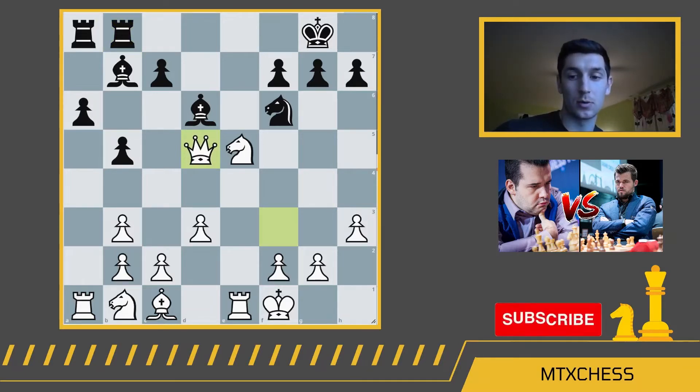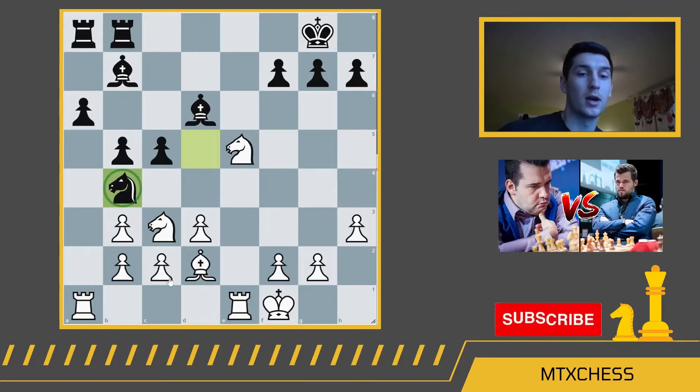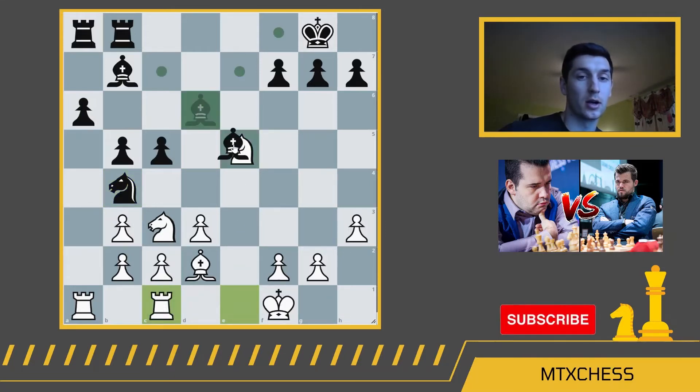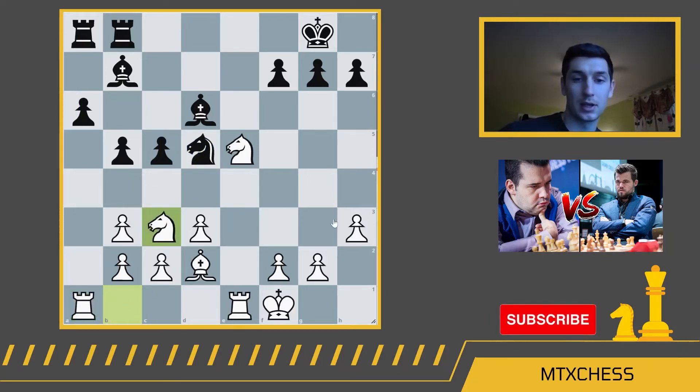Nepomniachi just decides to relieve the tension with queen takes d5. After knight takes d5, bishop d2, c5, Nepomniachi went into a deep think — it took him about 20 minutes to find knight f3. Nepomniachi really wants to develop the knight on b1, but knight c3 would allow black the great square b4, putting pressure directly on the c2 pawn. If white defends with the rook, the knight on e5 falls. So white would be forced to defend with the a1 rook, giving black all the power on the a-file. So Nepomniachi elected to play knight f3 first, keeping the a1 rook on the a-file.